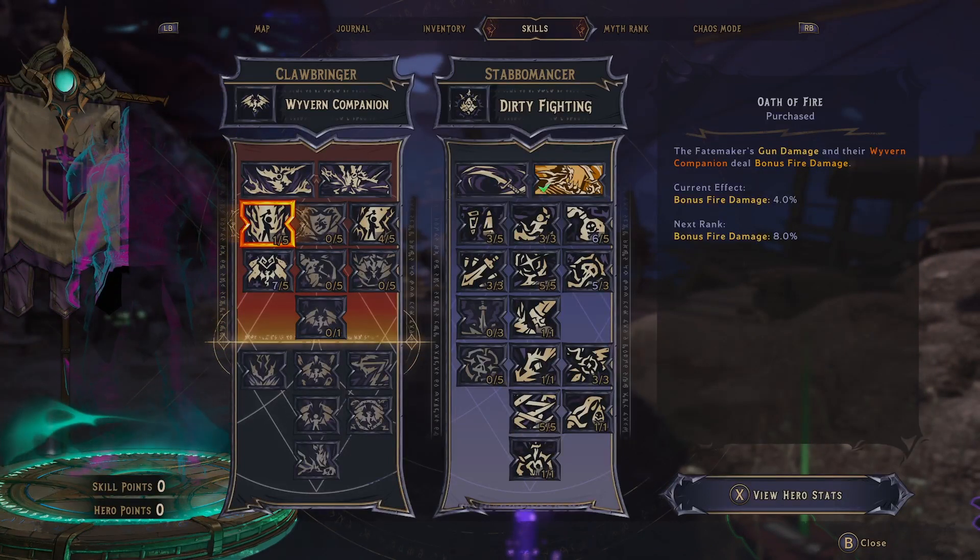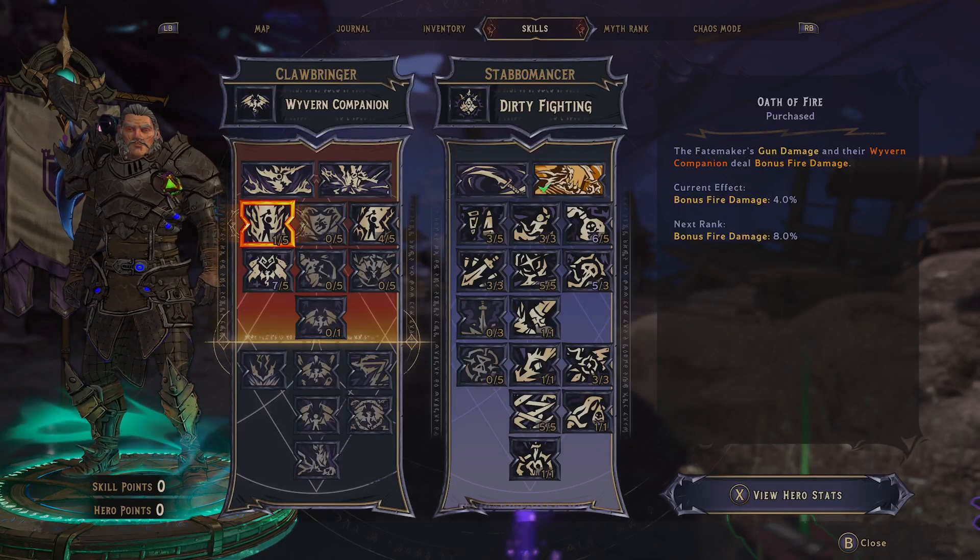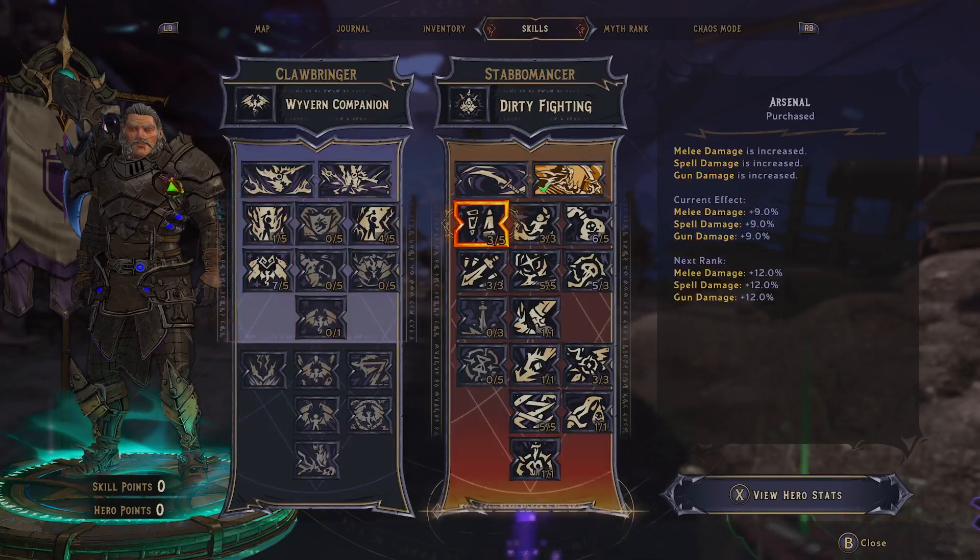Hey guys, this is my Chaos 20 status effect slash melee build for Clawbringer and Stabomancer. Let's get into it.